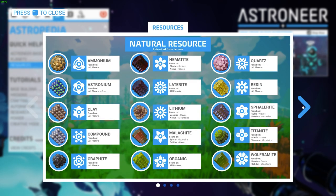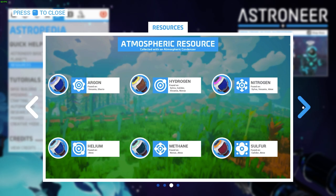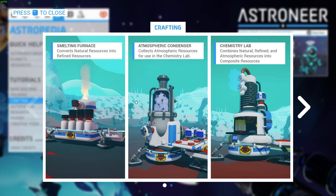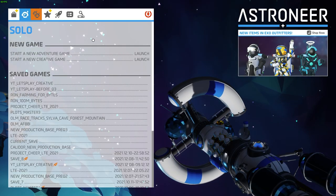The Astropedia also covers resources that can be found, whether natural resources, refined resources, atmospheric, or composite resources. There are also some tutorials you can go through — pages of information that will teach you how to do specific things — or you can just watch the rest of this video.